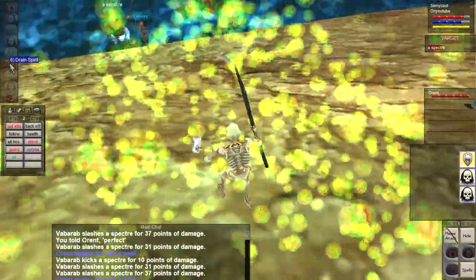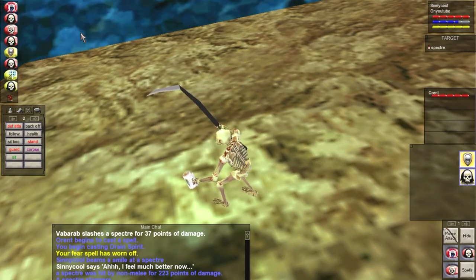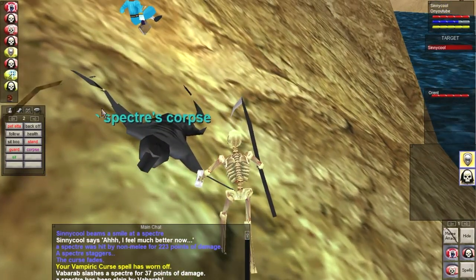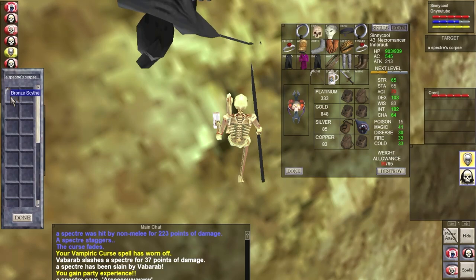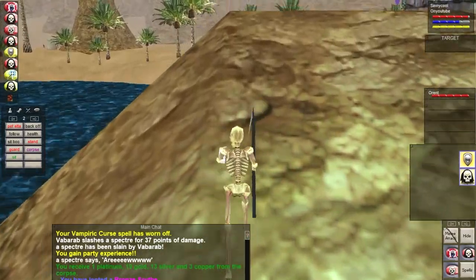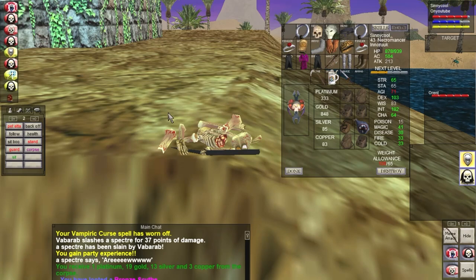I don't like it going in the water because sometimes you'll cast on it and it'll say you can't see it even though it's right there. There's a mechanic in this game related to feet — basically where something is standing on the ground. If you can see the bottom of their model you can cast on them, so sometimes when they're in the water you technically can't see that. I'm not an expert on this game — this is my first character in 20 years.